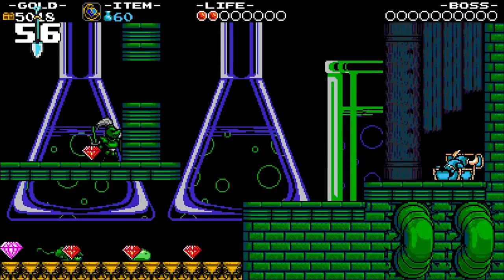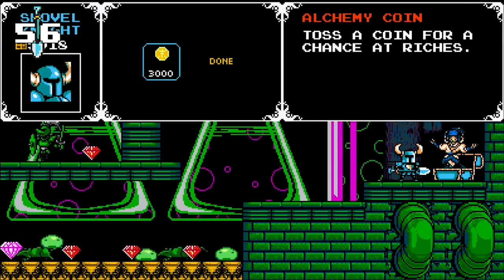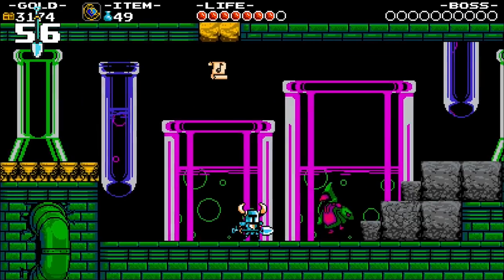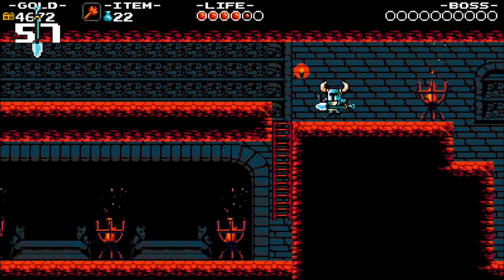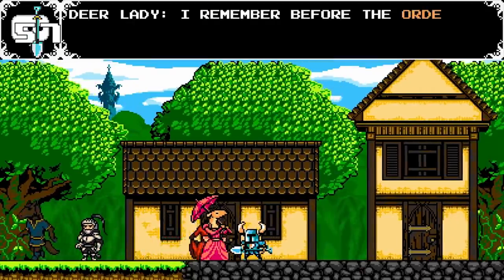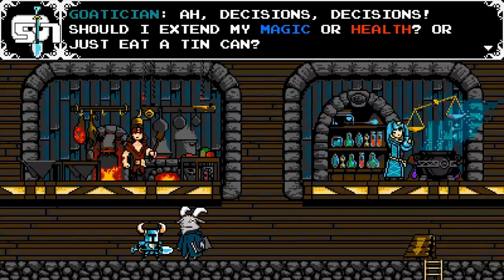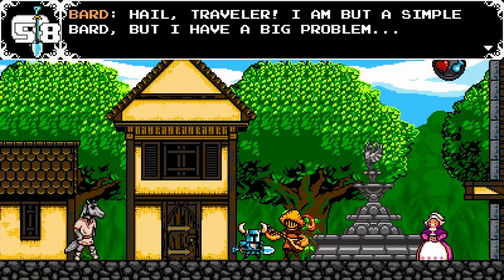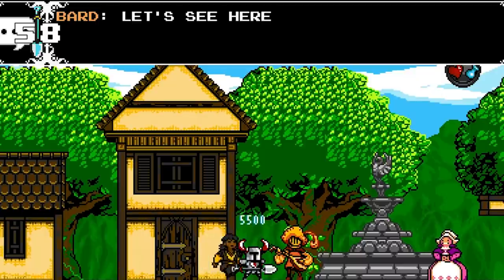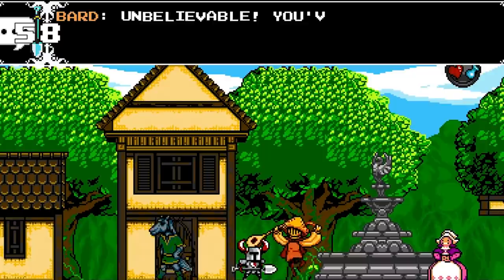Relics are vital to mastering Shovel Knight's platforming challenges — they're alternate weapons you find in blue chests, and they require magic power to use. There are a total of eight relics in the main campaign, while Plague Knight and Specter Knight use their own kind. One of the most charming parts of the game is exploring the village and its wacky NPC inhabitants, accessible after completing the first stage. It works as a hub location where you can spend money on upgrades or complete side quests — like helping the bard retrieve his 46 lost musical scores spread all around the game.